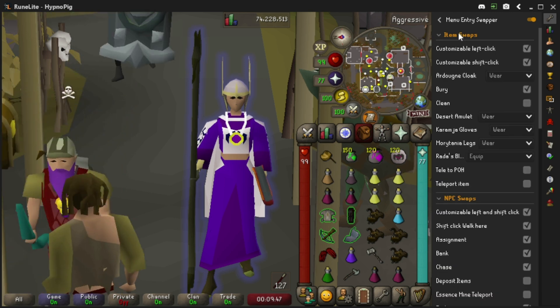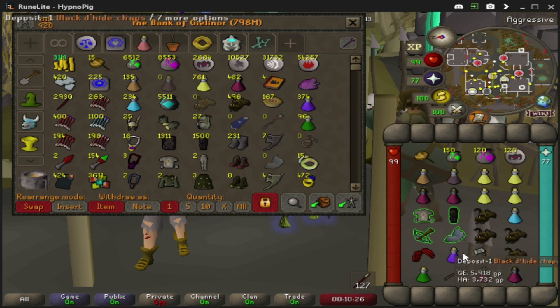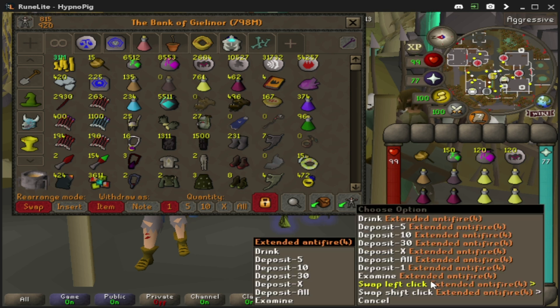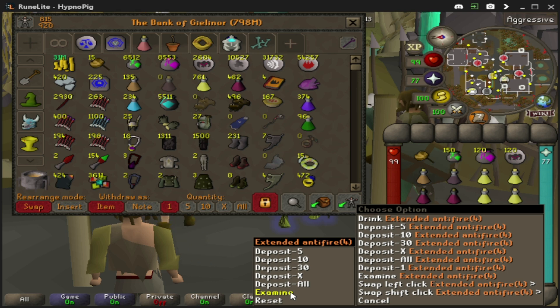From here you'll want to go into the Item Swaps collapsible tab, and then put Custom Bind with Left Click and Shift Click. From here, what you're going to want to do is hold Shift and right click on your item — whatever item you want to use. You'll need to do this for each individual item you want to use inside your bank. From there, go to Swap Shift Clicked, and it'll say Eat, Use, or whatever the option may be.